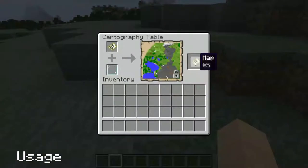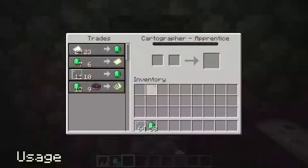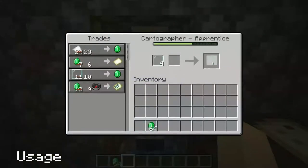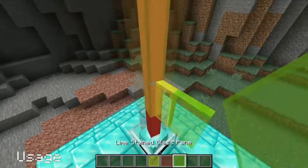Using glass panes on a cartography table locks a map from being explored further. You are able to sell glass panes to apprentice level cartographers for emeralds. Glass panes can also be used to add colour to beacon beams.